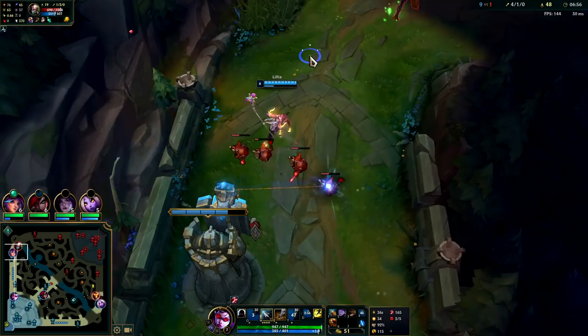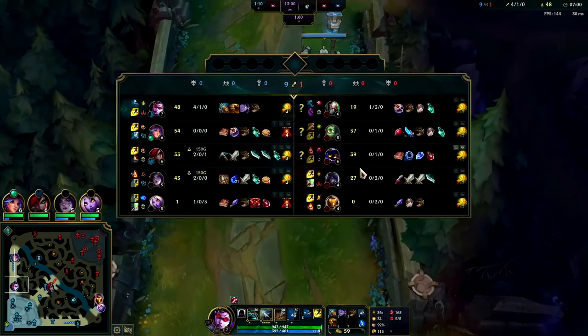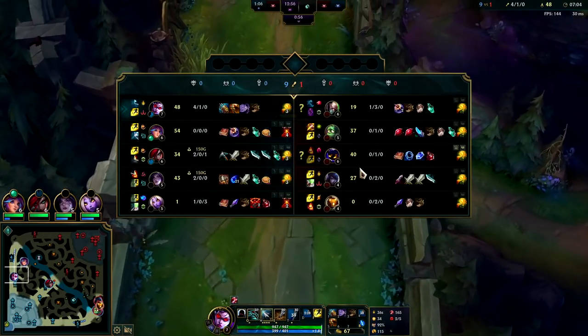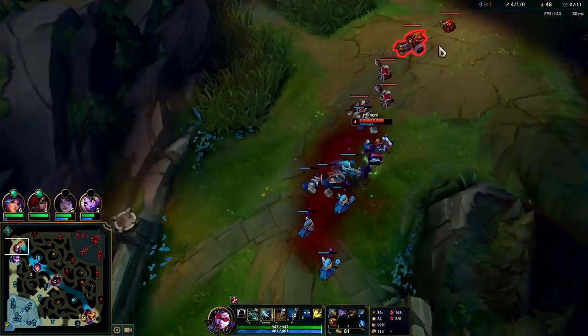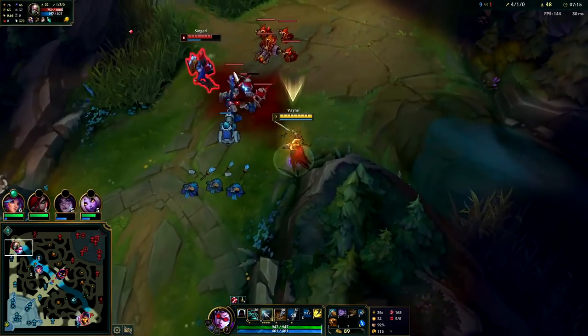Lily is going to grab that fat wave. If we rushed up there we probably would have missed them all anyway, so it's better for her to get it than not at all. We need to get some better vision down — getting ganked by that Amumu kind of sucked. We need to stay alive so we can assert constant pressure. He doesn't have Ghost — I could probably kill him here.